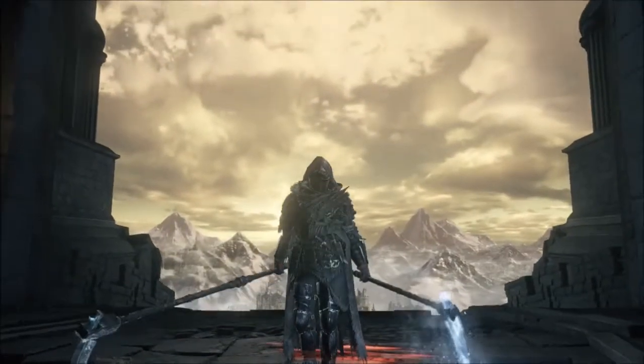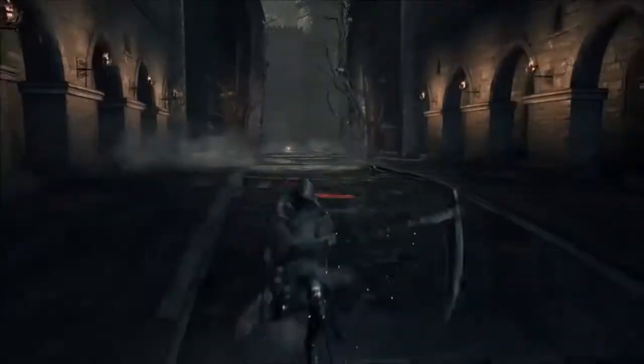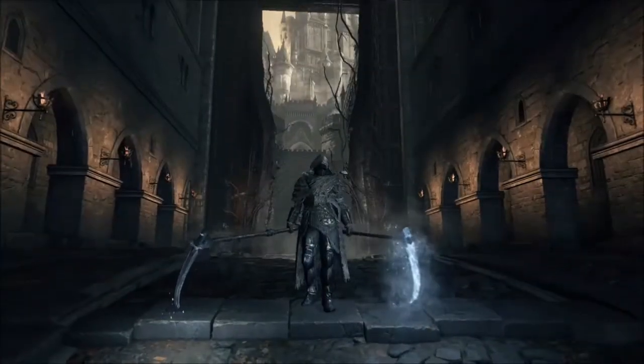That's the weapon art right there — look at this stance, how badass does this look? When you pull the second scythe out it makes you walk incredibly slow. This is how fast you can walk — that's it. Can't run, can't do much else.